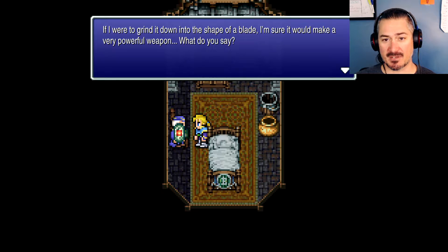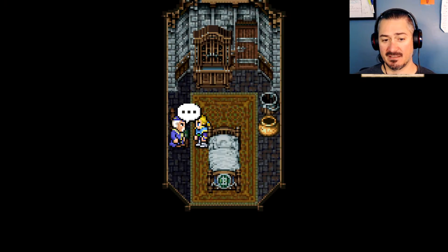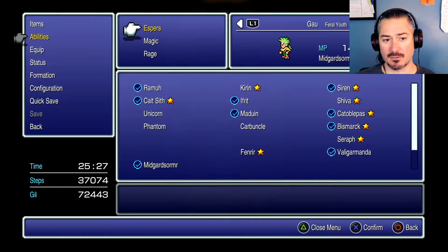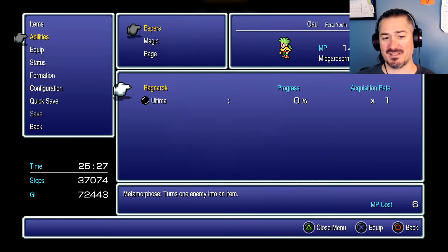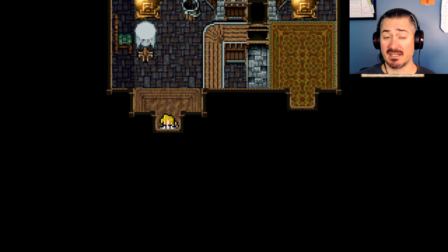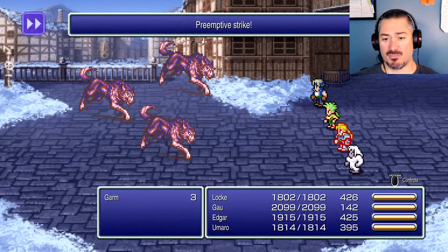He ran a weapon shop for 70 years but never felt a power like the one he feels in this stone. If he were to grind it down into a blade it would make a very powerful weapon — shall he make a sword out of it? We choose to leave it as Magicite. Ragnarok teaches the Ultima spell, and once you get Ultima on everybody you've broken the game — period. It's an AoE, one of the highest-damaging spells in the game. So let's start breaking the game.